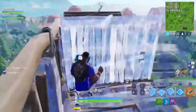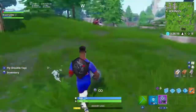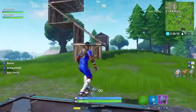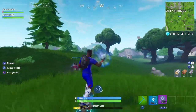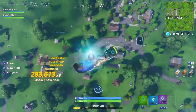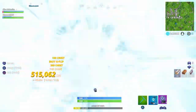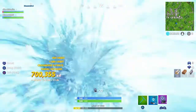All you need to do is spawn in some drift boards — they don't call them hoverboards anymore, they're drift boards. You're just gonna spam a rift-to-go and do some backflips, just keep on doing backflips and keep spamming it.